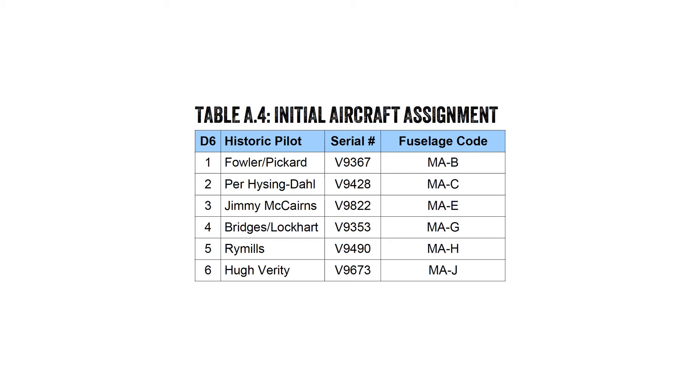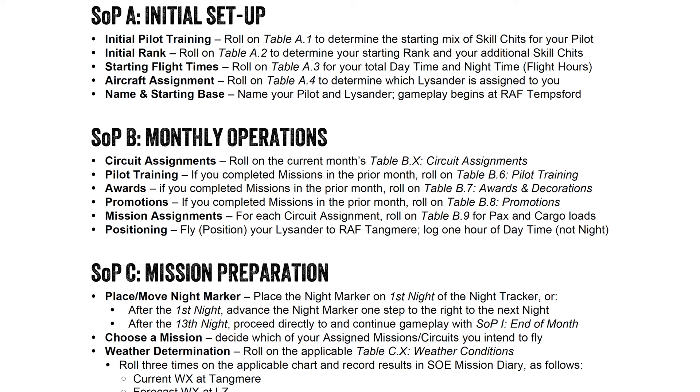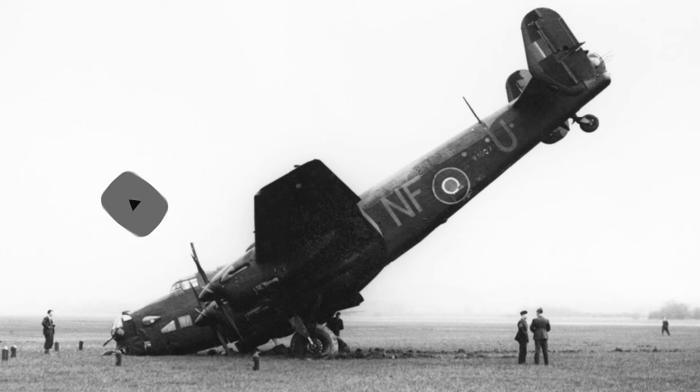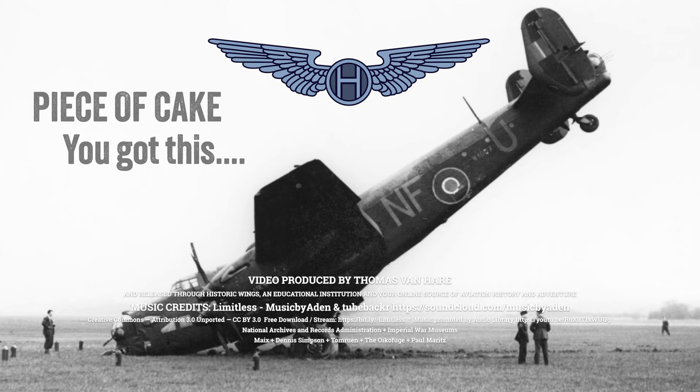Finally, I roll on table A4 to see which aircraft will be assigned to me in the squadron. That's a four, so tail number V9353 with MAG written as the fuselage code on the side of the plane. I start off based at RAF Tempsford. So that's it for pilot setup — fast and easy. The tables are ordered by sequences of play, or SOPs, so it's easy to know what tables go with what SOP. Those of you who already have the book will note this is the same pilot roll-up included in the example of play on page 51. Future How to Play videos will not feature the same mission in the book. This is Historic Wings, and I'm Thomas Van Heer. Please don't forget to like and subscribe. Have fun going through my past videos, which are all aviation related — and thanks for your patronage. Remember, there's always more to the story.